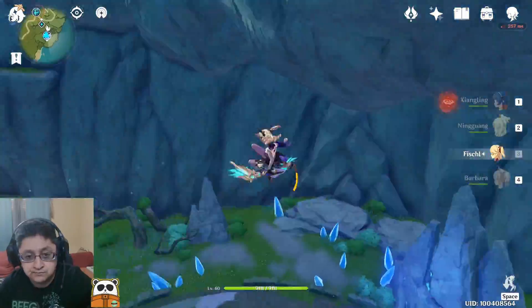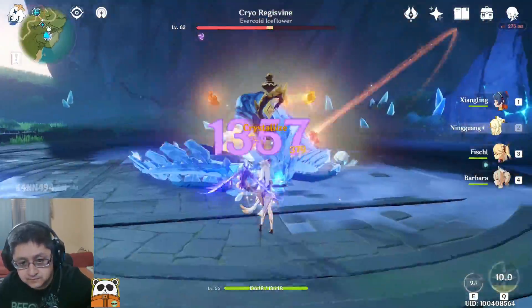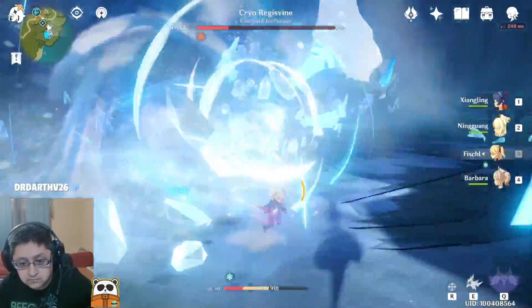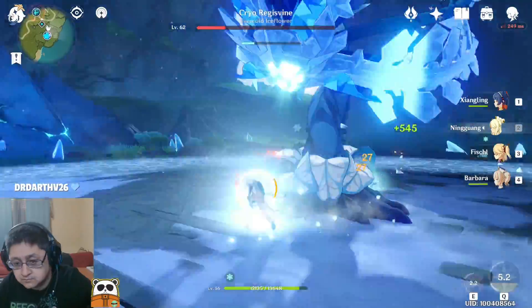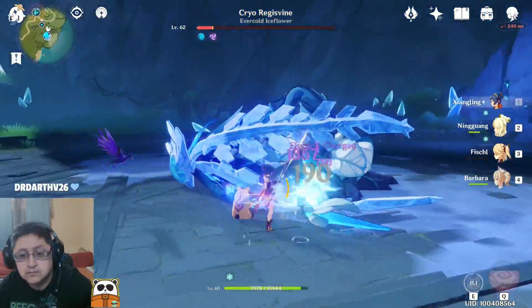For the Cryo Regisvine fight, just do a full damage rush using elemental synergy to get the flower to fall over. Once the flower falls over, you have a full DPS rush opportunity. Use characters that can burst damage and support characters, but make sure to drop some shields so you don't die.